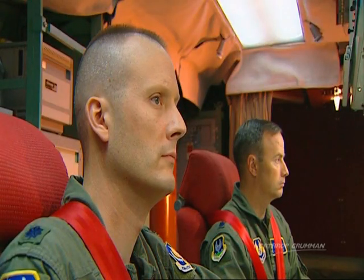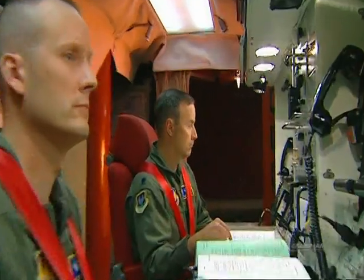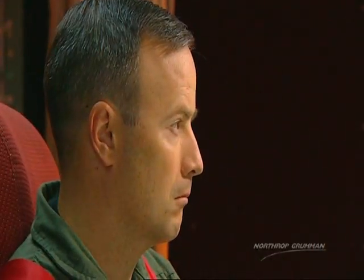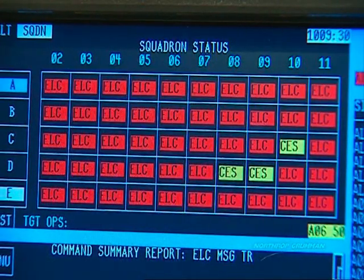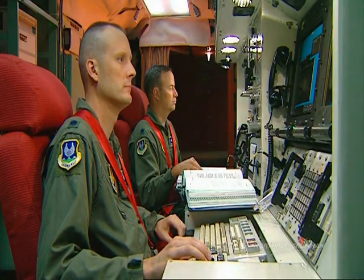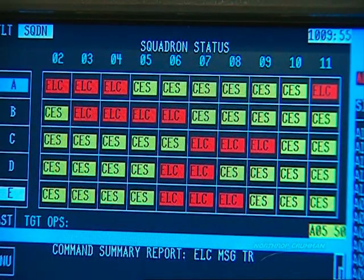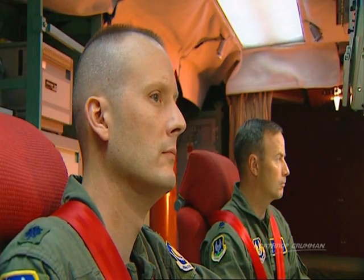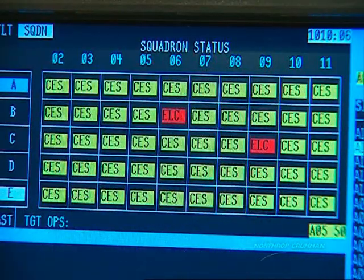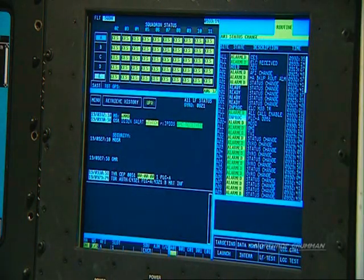Each combat crew is comprised of a commander and a deputy commander. They are typically company grade officers, highly trained in this specific operational task and on this weapon system. They have in their custody, and as their responsibility, the unique task of providing operational support, security, and the execution of a nuclear weapon system. I have positive launch indications, Alpha-02 through Alpha-11.